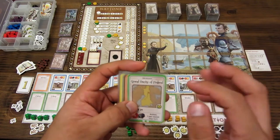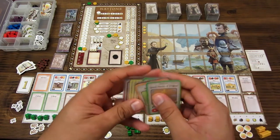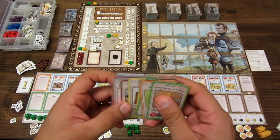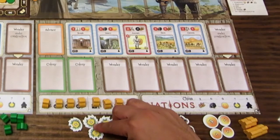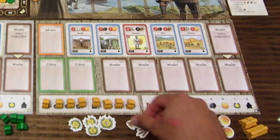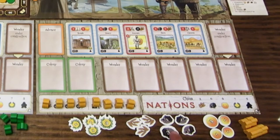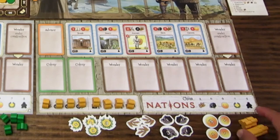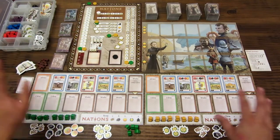Los textos y toda la información le dan el feeling al juego, un poco de magia, para que no sea solo mover cubitos. Los recursos están representados por puro cartón: los puntos de victoria, el trigo, el alimento, la piedra y el oro o dinero. Lo único que hay en madera son los meeples y los discos; todo lo demás es cartón y papel.